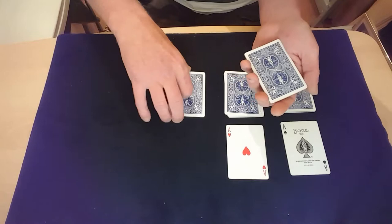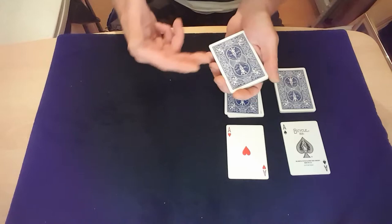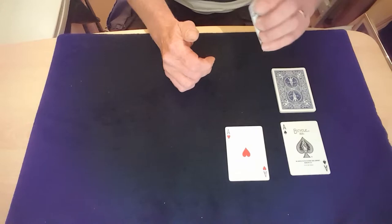To lose the ace of diamonds, just put that on the top of that pile. Be careful when you pick this up that you don't flash the card on the bottom. Just pick that pack up and put the ace on the top, so you've lost the ace of diamonds by putting it on and putting another pack on top. For the ace of hearts, you pick up this pack — we lose that a bit different — so you just put the ace of hearts pack onto the pile.